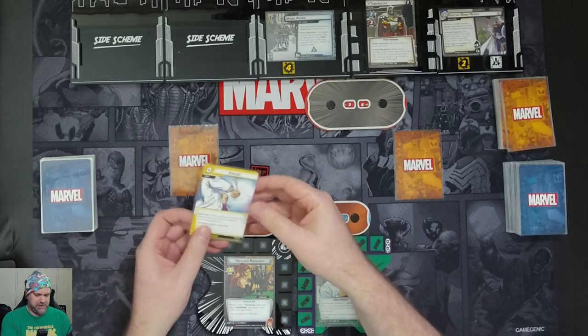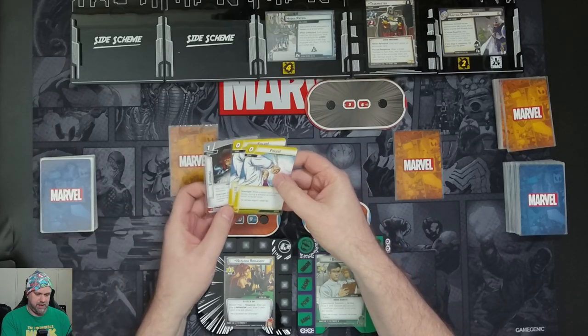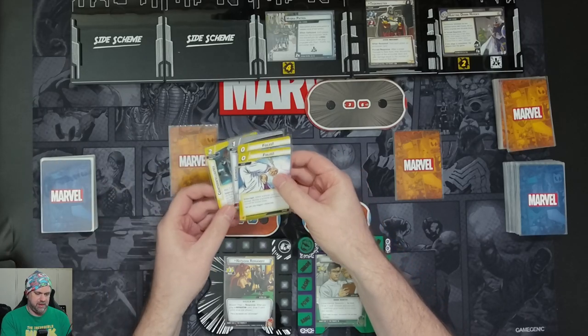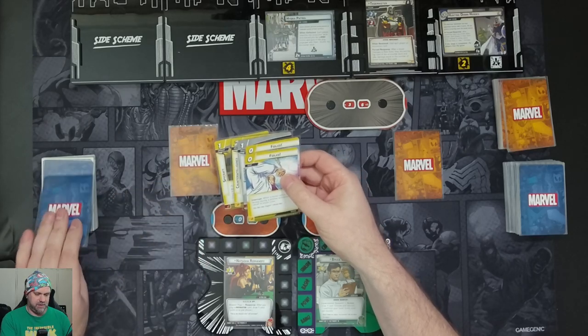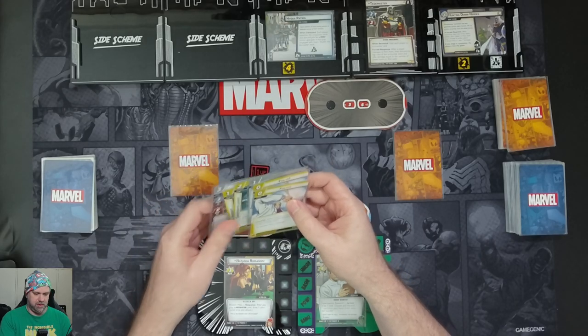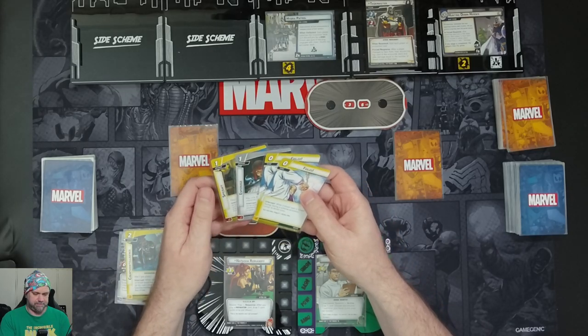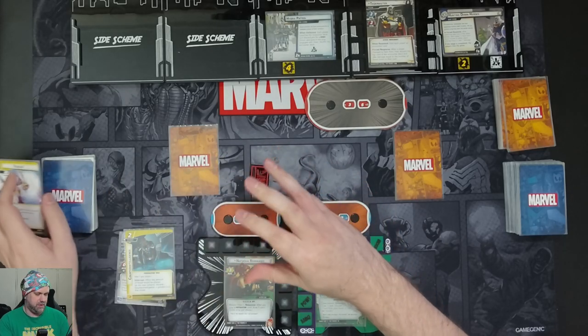Black Widow's starting hand has Foiled, another Foiled, Espionage, Counterintelligence, Spycraft, and Professor X. I'm going to hold on to Professor X and Counterintelligence, discard the other four, and draw four more cards.